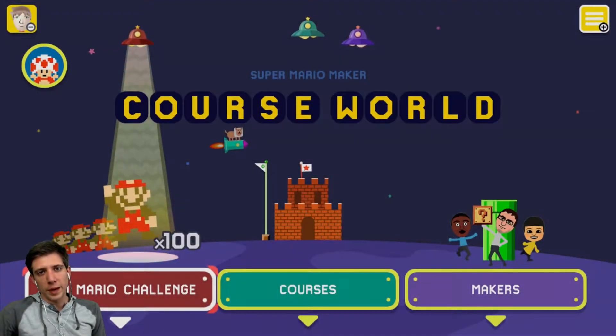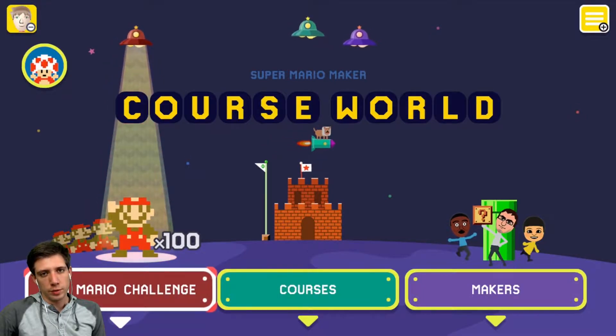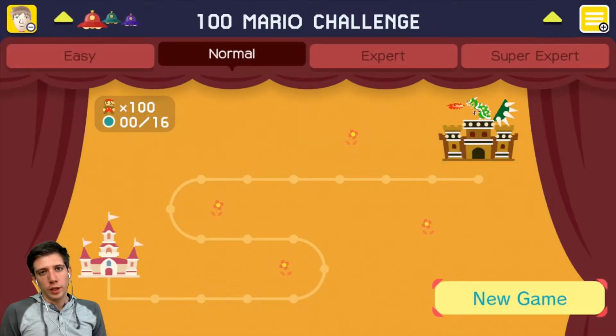Hey, what's up everyone, this is Murphy, welcome back to Super Mario Maker, this time with a new challenge. We're calling this one the Hold Right Challenge. The concept is to hold right and never let go of right. You don't have to run the whole time, but you do have to hold right.